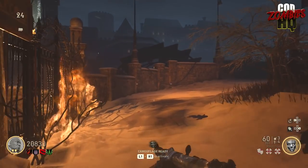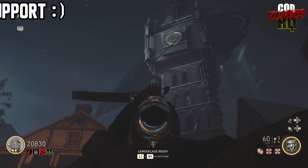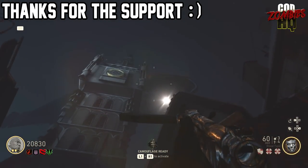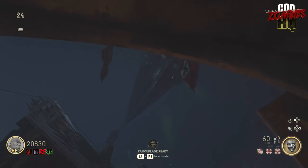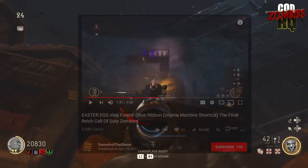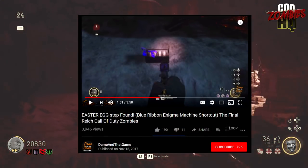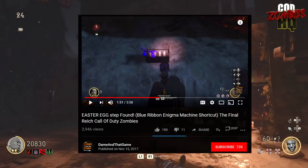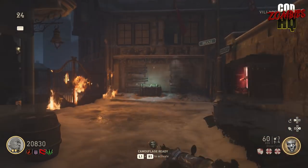Ladies and gentlemen, welcome to your dose of Zombies news from the game and community here on COD Zombies HQ. Thank you very much for tuning in today. Getting right into our first story of the day, this one starts off last night when a video was posted by a Zombies YouTuber named DamonThatGame, in which he says that it is very possible that a new Easter egg step has been found within the Final Reich in COD WW2.